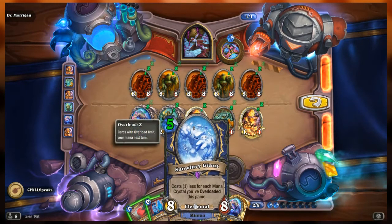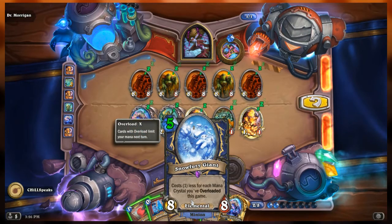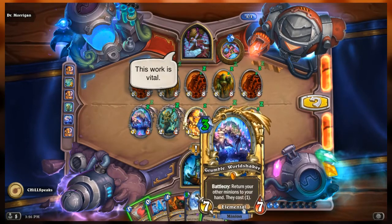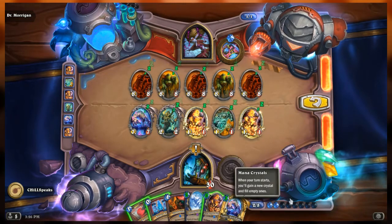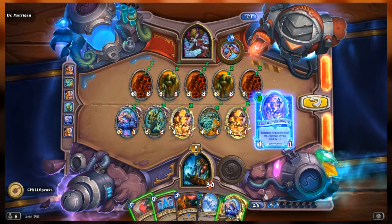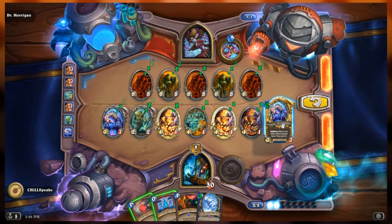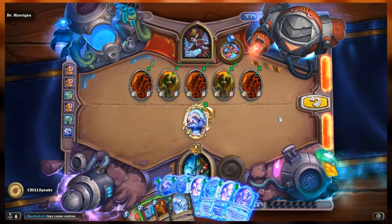If I drop Fire Plume Harbinger now, Snow Fury Giant goes to 4. Then I refresh, play Murmuring Elemental, play Fire Plume Harbinger again, play Grumble — bounce those back. I'm going to mess up my hand, I know I am. Actually I forgot I had this copy — I was expecting this one to bounce back. If I play Grumble, it's going to bounce those back and my hand is perfectly full again.